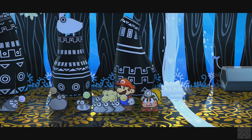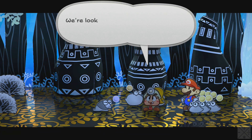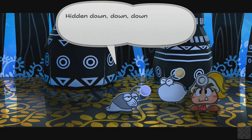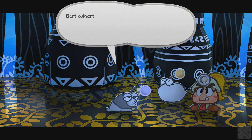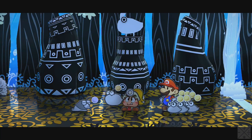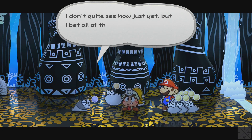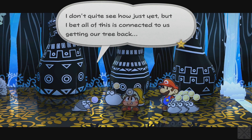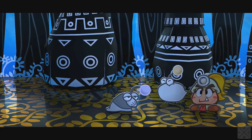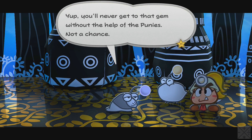We're looking for this crystal star thingamajig — ever hear of it? Hidden down, down, down beneath the bottom of this tree is a funny colored stone. Guard it from evil and give it to a pure heart — that's what generations of elders have been taught. Might be the crystal star. Your heart seems pure enough that that funny colored stone is yours. I bet all this is connected to us getting our tree back. Crystal star underneath the bottom of the tree — go to it.